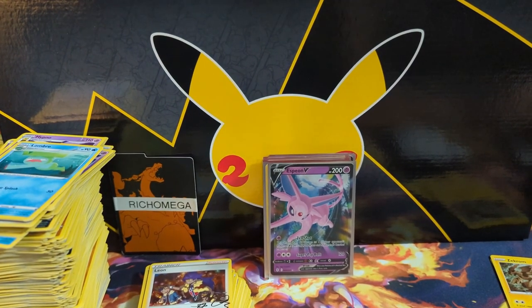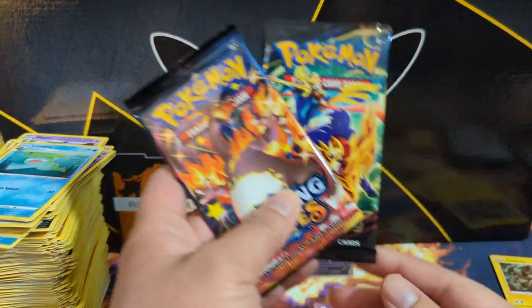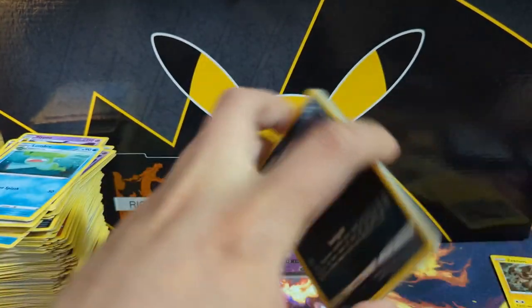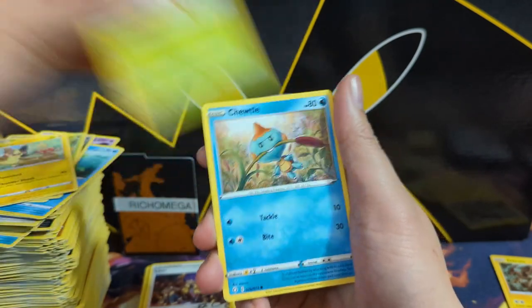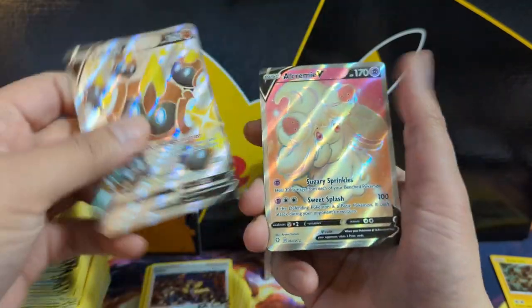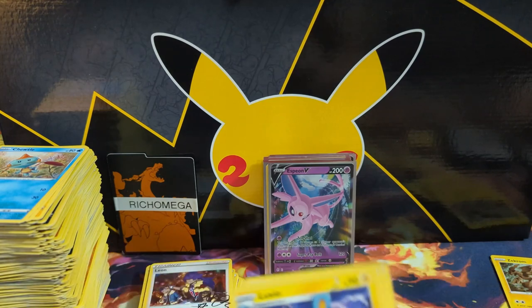I was about to start cleaning up, walked past the pile of loose packs and grabbed two more. Oh come on, something's there — come on, be a double one. Shiny in the reverse — there we go, a Phanpy V! Super off-centered but oh, a nice double hit pack — Shiny V.